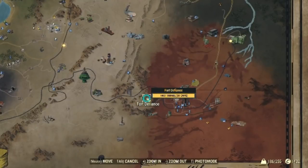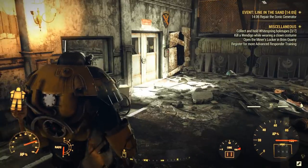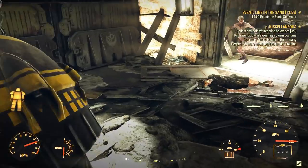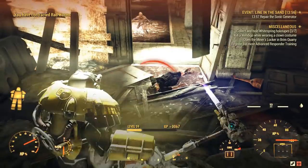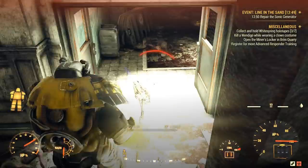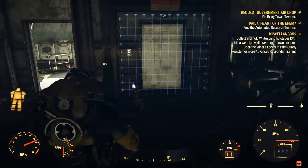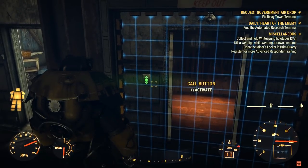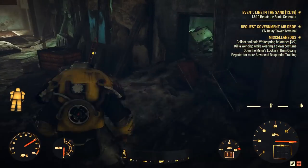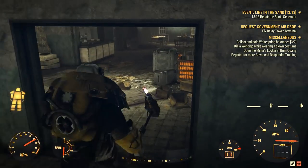If you have already completed Recruitment Blues, you can head to Fort Defiance and proceed to the elevators either at the beginning when you enter the building, which is right here. You need to click the button to open the door and beware of the scorched and ghouls and bugs inside. You can either take the shortcut right here, or you can take the long way, which is basically going forward and up as much as you can, and you will eventually reach the other elevator and crafting benches.